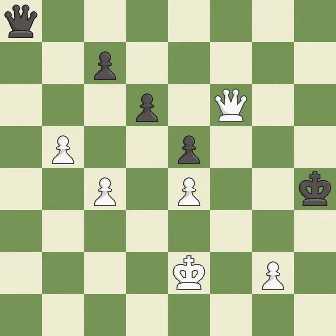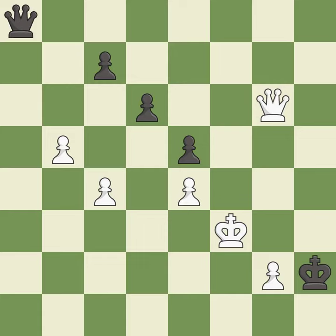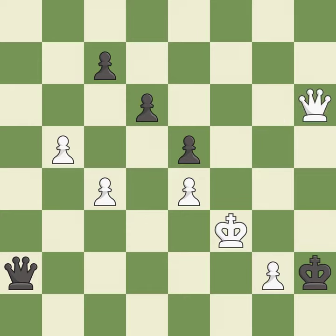That's an unfortunate error — it is a mistake. This evades the check from the queen — it is excellent. This defends a pawn that was under attack and had no defenders — it is best. This steps away from the checking queen — it is best. Right on target — it is best. This ignores an opportunity to win a pawn — it is a miss. This was a game-changing move, giving white a winning position — it is a great move.